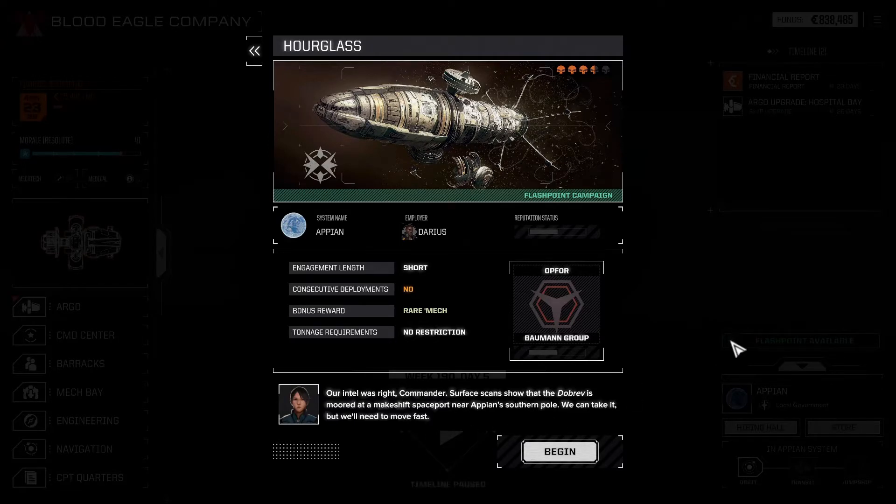Our intel was right, Commander. Surface scans show that the Dobrev is moored at a makeshift spaceport near Appian's southern pole. We can take it, but we'll need to move fast. First: Hourglass, high orbit, Appian.